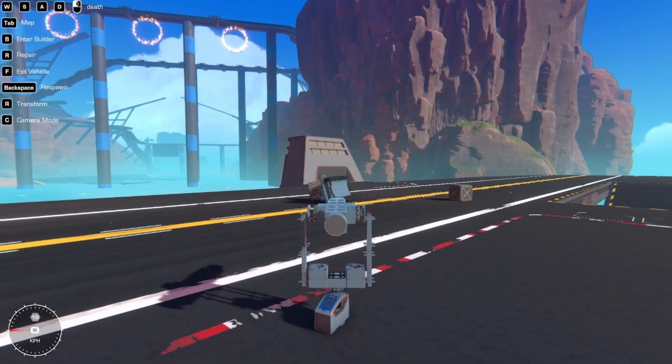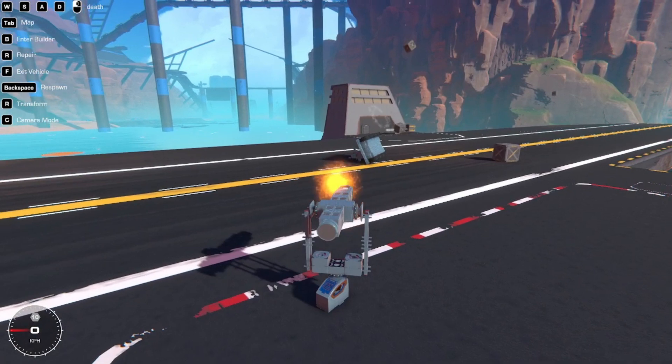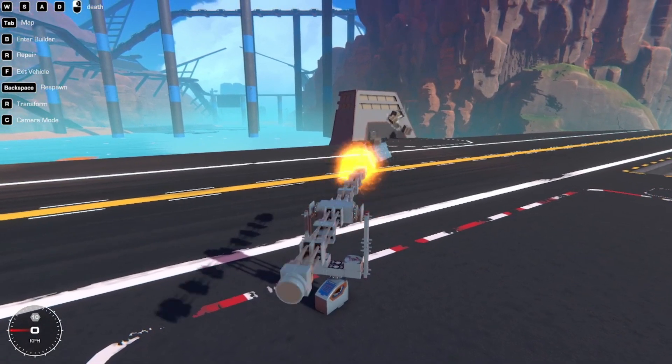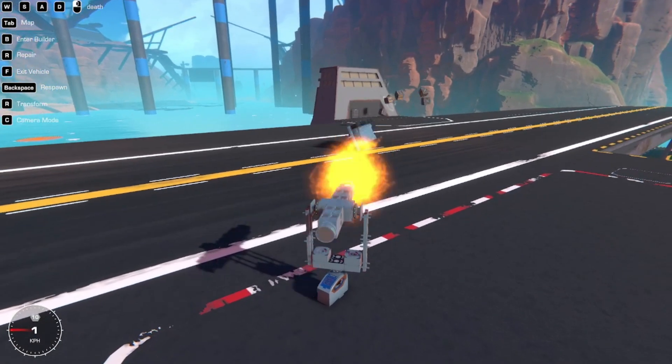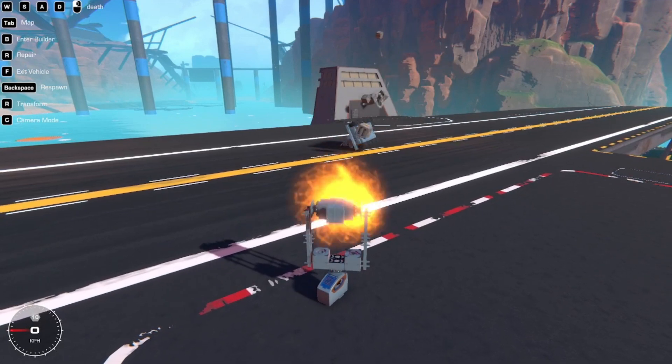Now, however, it turns out that impacts from crates and other such things now deal zero damage. Or at the very least, the crates deal zero damage — I haven't really tested it with other stuff too much, but it does seem to be consistent. The only form of damage that this can apply is knocking something into the ground or into another object, which then deals damage.